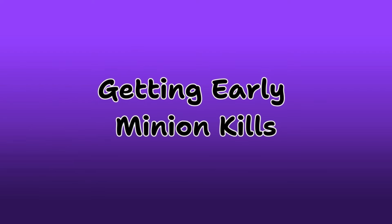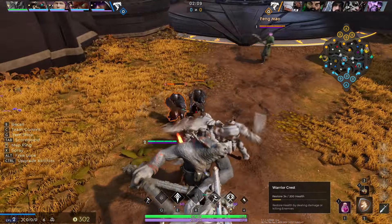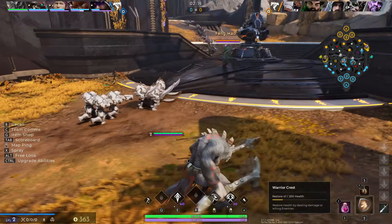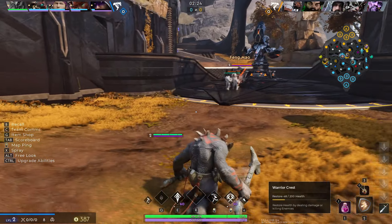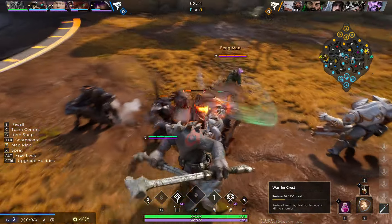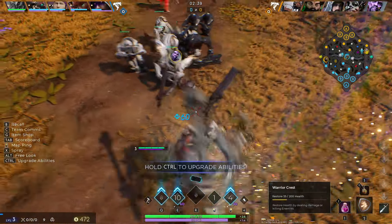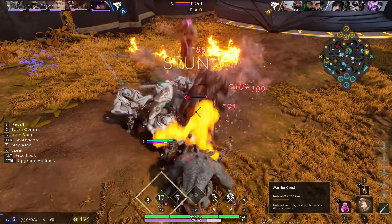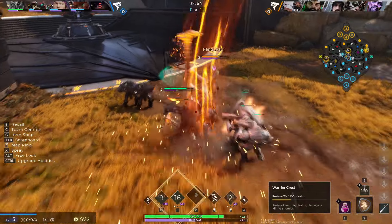Now that cards are sorted, one thing you should know in Predecessor — especially early game — is to get the last hit on minions. It gives you extra gold and experience for landing the killing blow. If you get significantly more last hits than your enemy, you'll level up before them. When playing Grux, I like to level up first and then use the dash followed by a right-click, which does a ton of damage and applies a bleed over time. This applies to any character except support — supports shouldn't steal last hits from the carry.